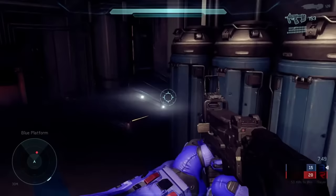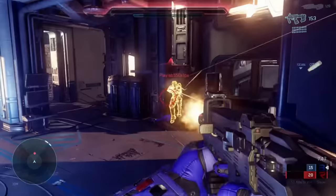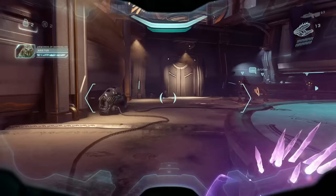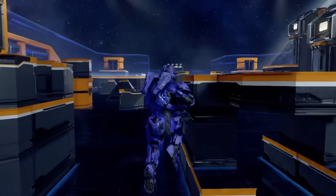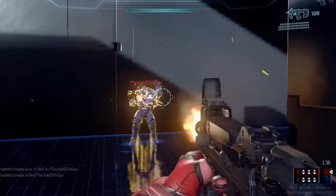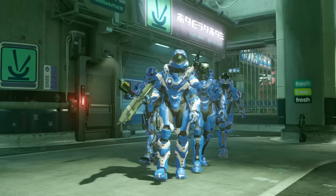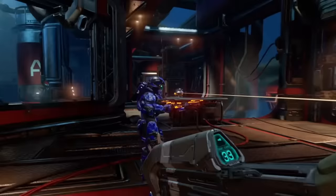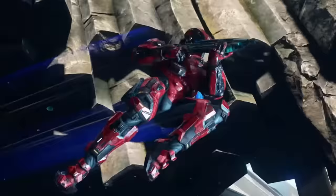All weapons would be easy to pick up and easier to use at most desired ranges thanks to tighter spread, increased range, and the removal of the classic scope system — introducing a first for Halo: aiming down the sights. All weapons could now be stars of the show, from the lowliest plasma pistol to the mightiest sniper rifle. The skill gap would now come not from the weapons, but from the player's new enhanced mobility mechanics: clamber, thrust, sprint, slide, charging, and ground pound. Halo 5 was a new kind of shooter.